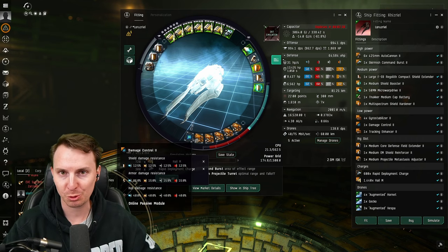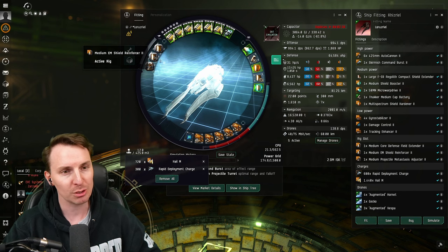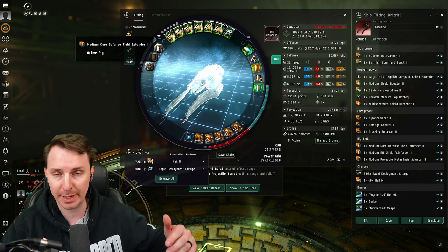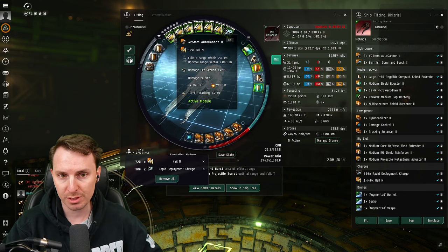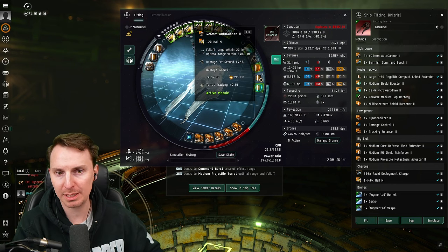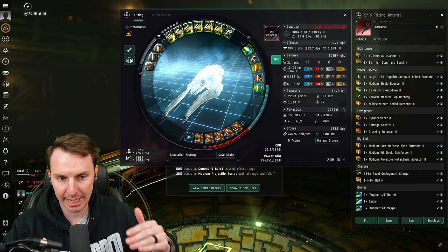Finally, to round out the shield, we have a damage control II in the lows, an EM shield reinforcer to close that EM hole, and a single core defense extender to raise maximum shield HP. You're also using hail ammo - we'll talk about other ammos in just a sec. When all's said and done, this is going to be a nice speedy brawling ship, capable of healing itself and tanking some shots.